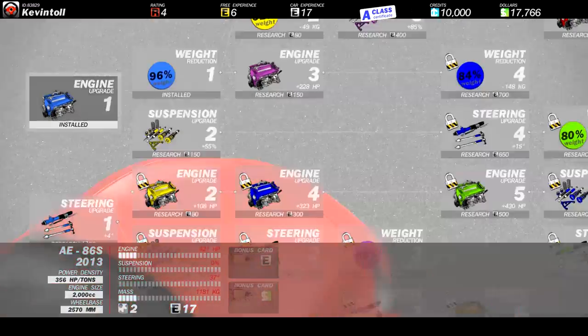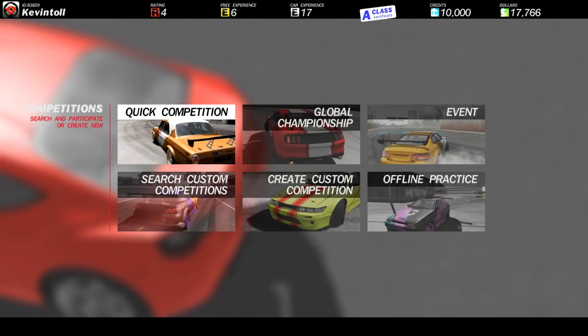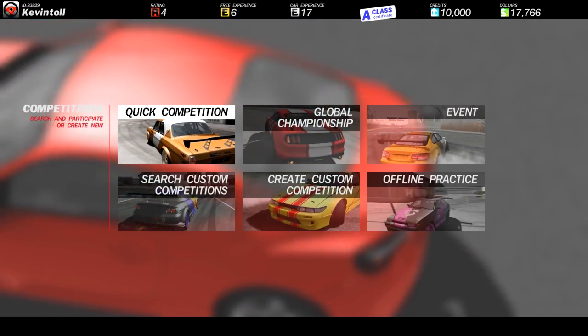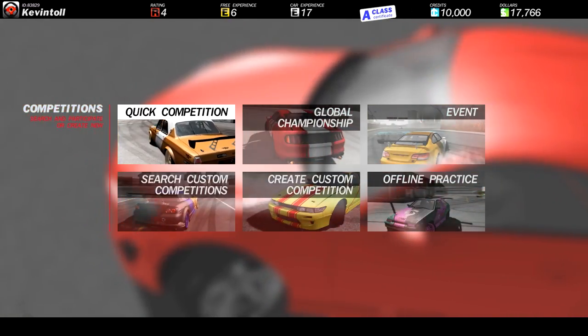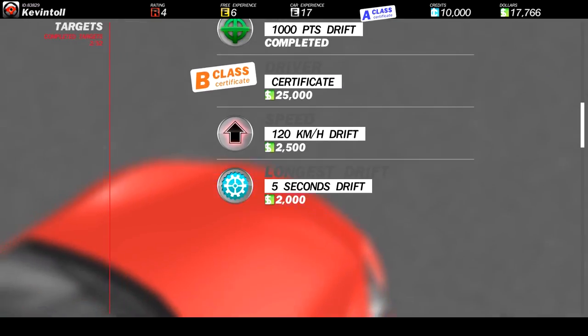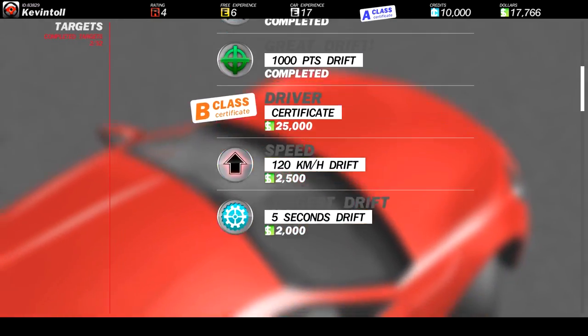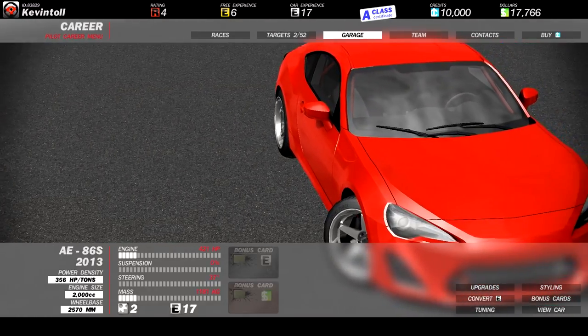Let's show you around this menu a little bit. At the top we've got Races. In here you can do a quick competition online, global championship event, all these things. You can practice online or offline as well, but you don't get any rewards for that. You've got targets as well, so you can do like longest drift, etc., which is pretty cool, and you get rewards for them.